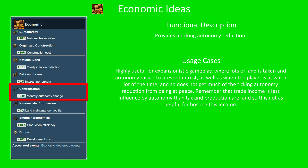Centralization — what does it do? It provides you with a ticking autonomy reduction. This is highly useful for an expansionistic gameplay, where you take lots of land more or less continually, and where you raise the autonomy in that land to prevent unrest. Because you're trying to expand quickly, you're often at war, and you don't get the ticking autonomy reduction from being at peace. This centralization idea then means that even though you're still at war a lot of the time, you are still getting an autonomy reduction on all your land.